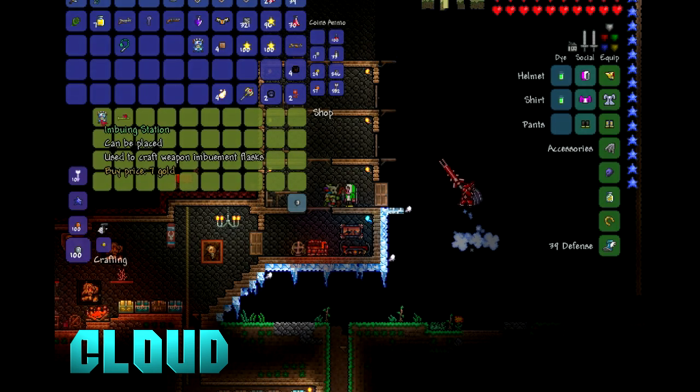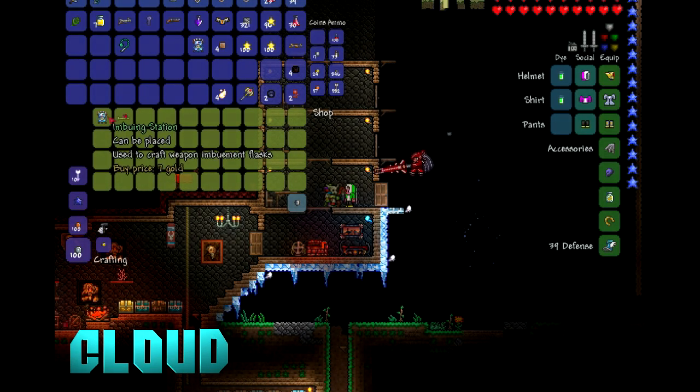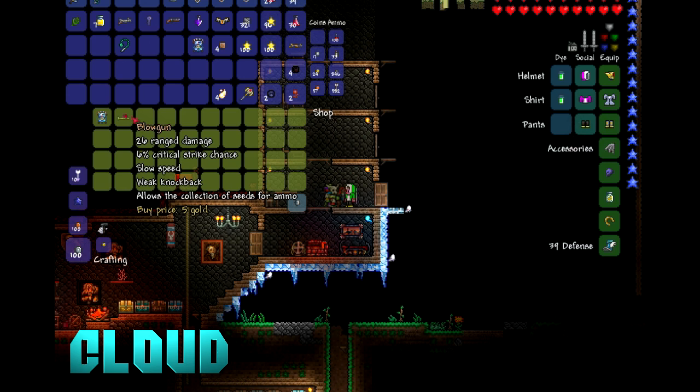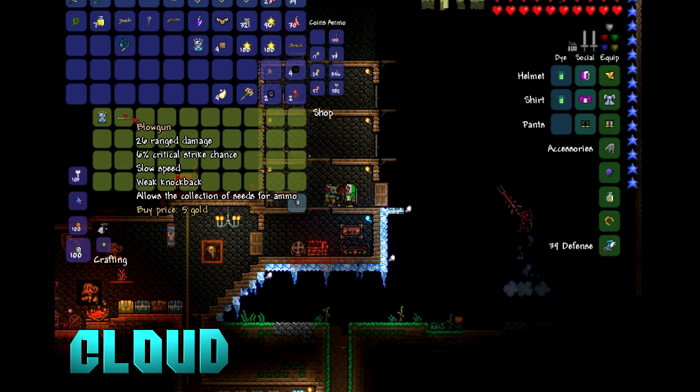Once you do that, he sells the Imbuing Station, which can be placed for seven gold, and it's used to craft weapon imbuement flasks — I don't know what that means, but I bet you guys do. He also sells the Blowgun for five gold, which does 26 damage, six percent critical strike chance, slow speed, and weak knockback.